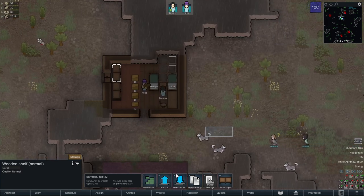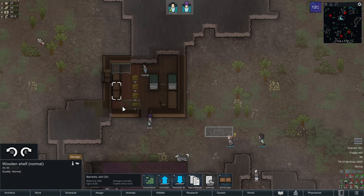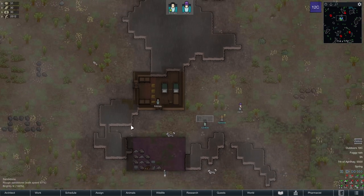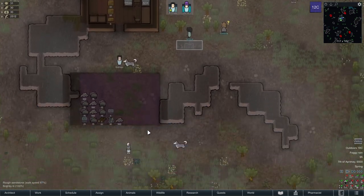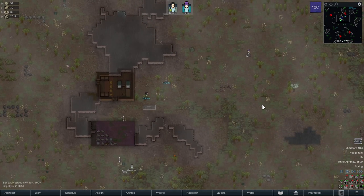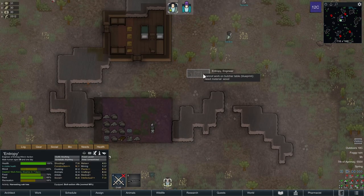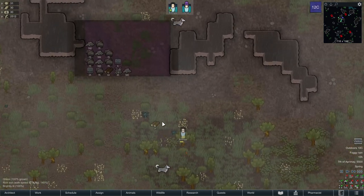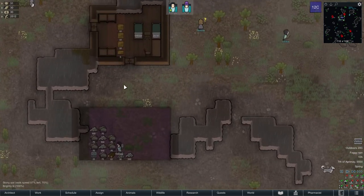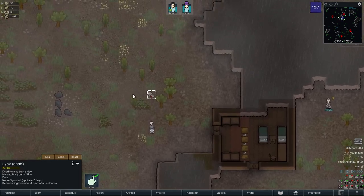What the heck is an anima tree? It has something to do with the meditation things, but it's pretty new in the game and I've basically ignored it so far. Finally making the butcher table — the dog is just eating the lynx.